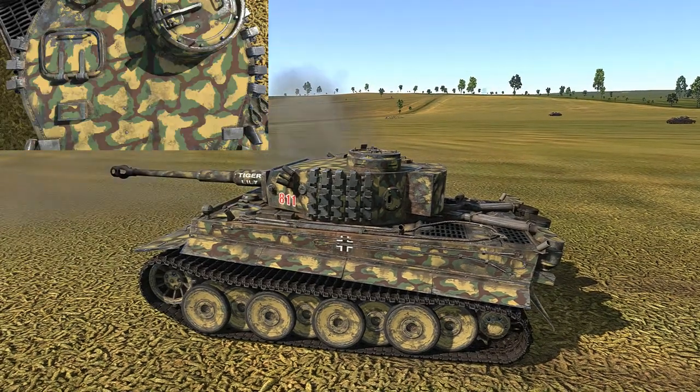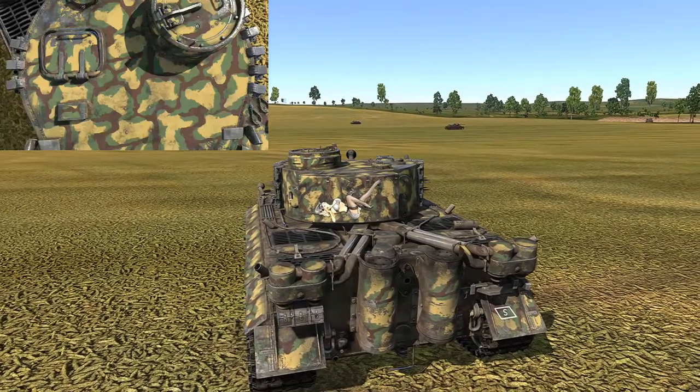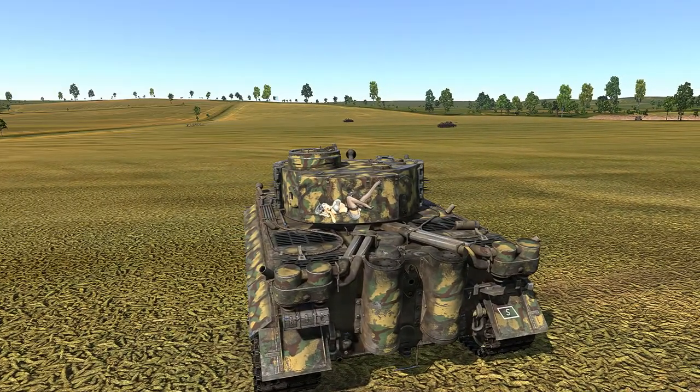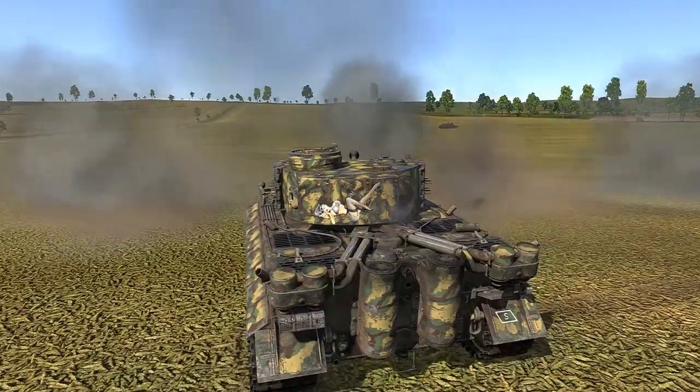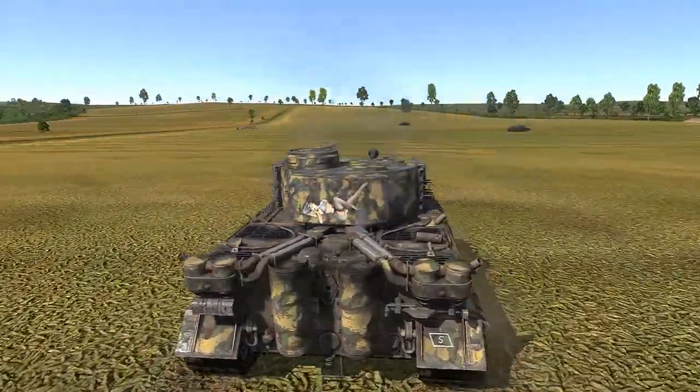As you can see with the road wheels and the center of a lot of the actual camo pattern, it's the default factory color scheme that's hand-painted over by the crew. It looks very nice, because there's a little bit more realism feel to it.